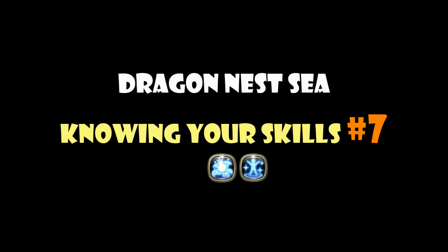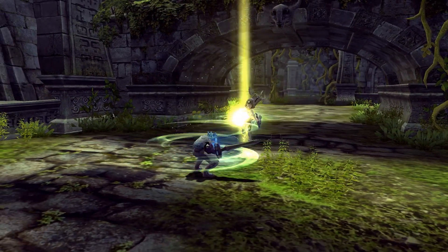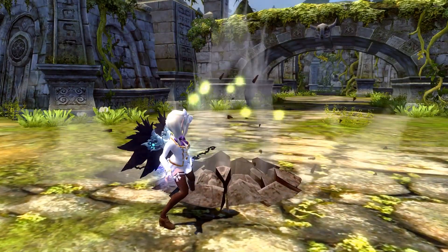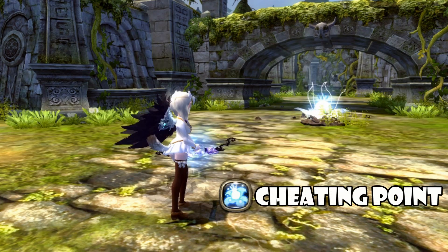Hello everybody once again, this is Akubakazoo and welcome back to another episode of Knowing Your Skills. This will be episode lucky number 7. We will be talking about Consecration from the Inquisitor class, and share with you all the stuff you need to know, including Das' very own full damage combo with Consecration. Next we will talk about Cheating Point, also known as Deathloom in Deandene, a pretty little flower that the Sniper class has.